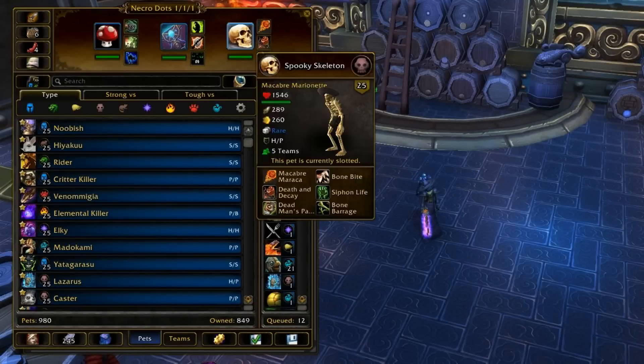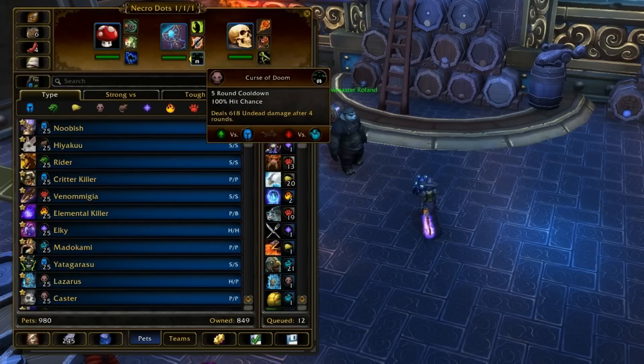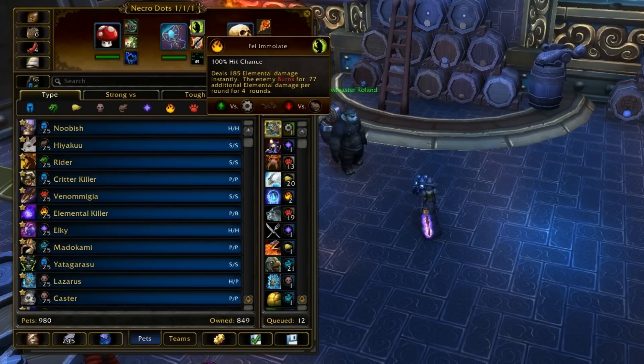Alright, so this team right here is just very dot-heavy. I've got the Gustine Grimor, or more aptly named Necrodot. He just has three dots in all slots: Fel Immolation, Agony, and Curse of Doom.